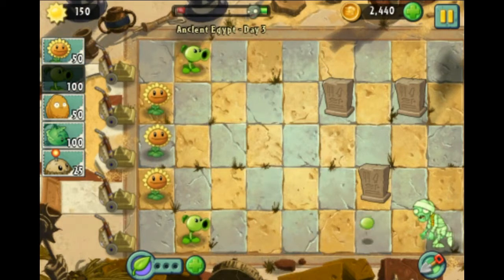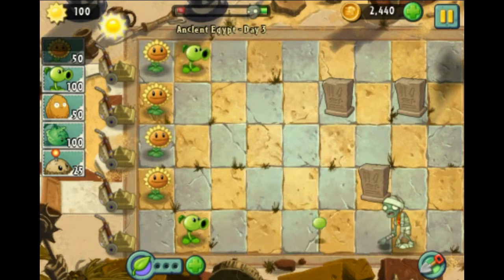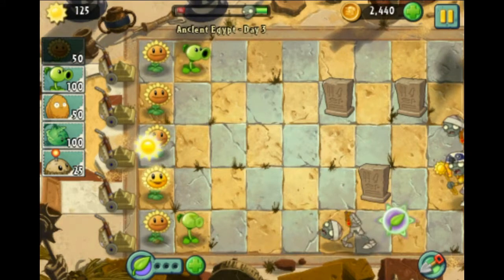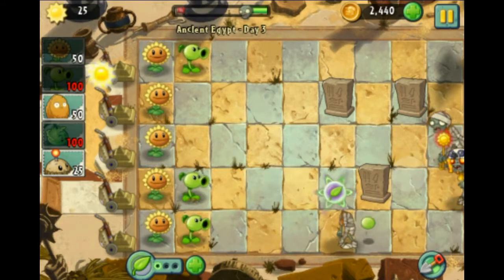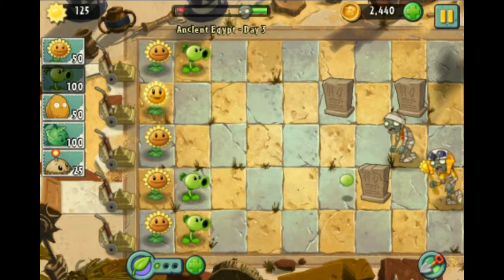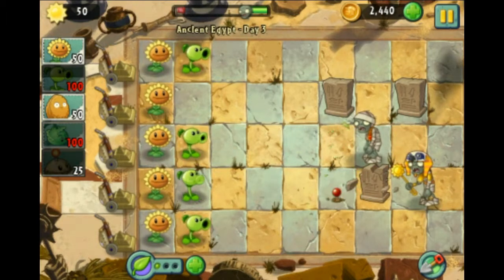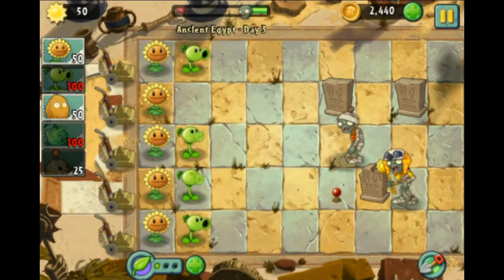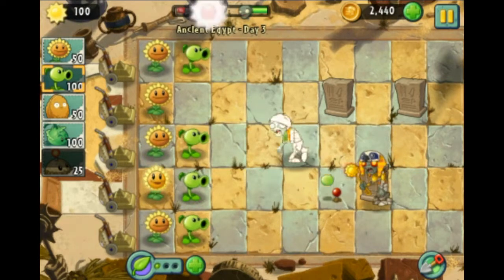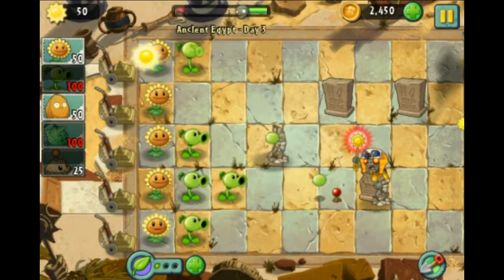We got someone over here to refill our plant food because he's glowing green, and logically he has to have plant food because he's green. Plant down another sunflower. Those graves are now blockades, I guess.